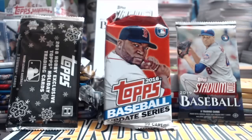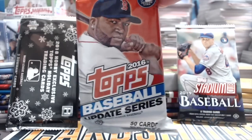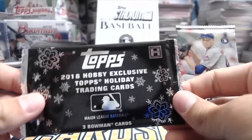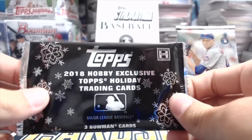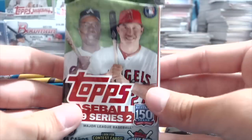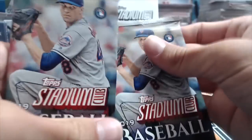Hey everyone, it's Up North Collectors here. We're opening up 29 random hobby packs from 2015 all the way to the present. We got all kinds of packs here. Got a couple new additions this time: a random 2016 Update Topps baseball jumbo pack, an 18 Topps Holiday exclusive trading card pack never opened, three Bowman cards, and a Series 2 jumbo pack, plus two brand new 2019 Topps Stadium Club packs.